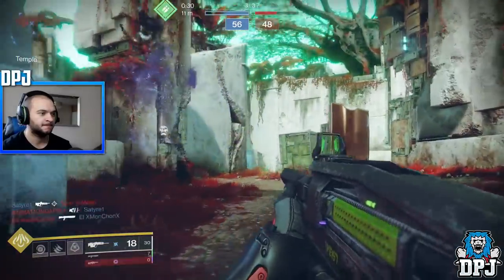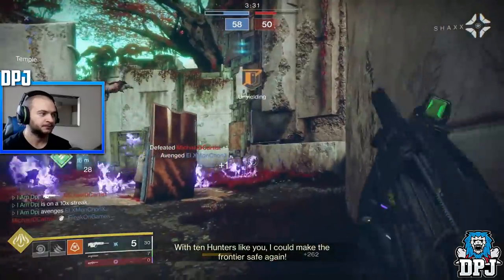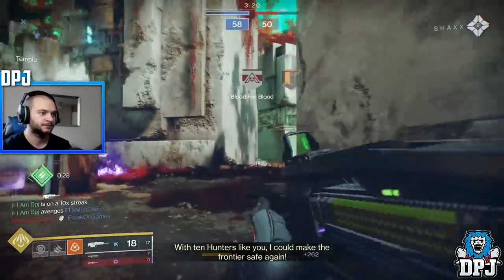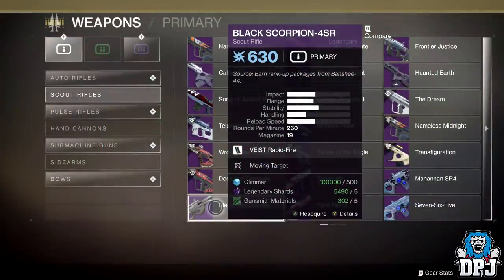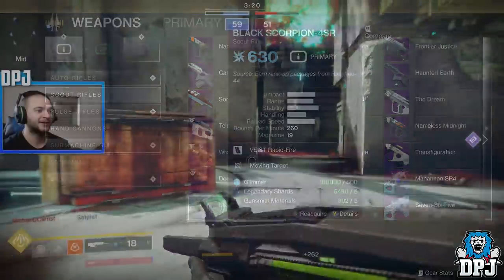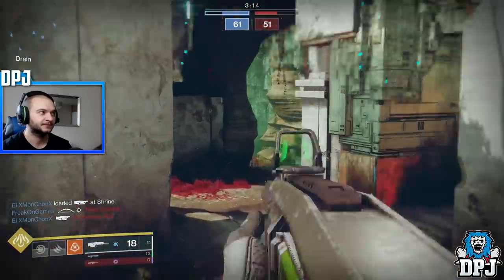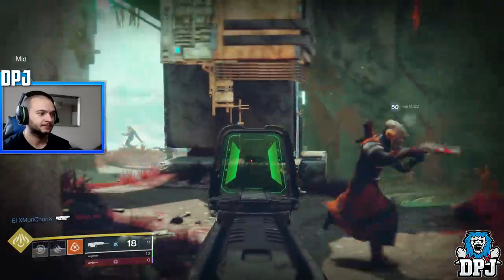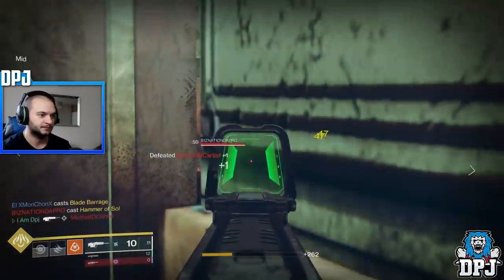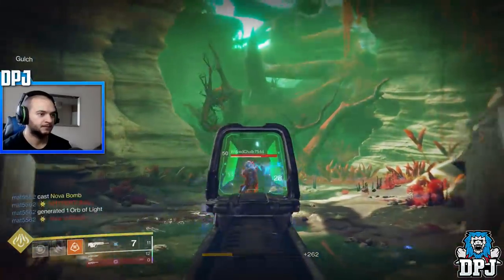At range it's bouncing. Where its sweet spot is — medium to long range gun battles — you need stability because it does bounce all over the place. The one you can buy out of your collections allows you to have much more stability than the version I had and many other Forsaken random drop variants from the gunsmith. You can head to your collections and for 500 glimmer, five Legendary Shards, and five gunsmith materials, you can pick up this Black Scorpion 4SR and give it a try.